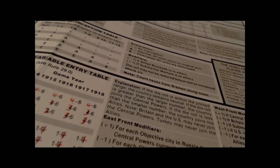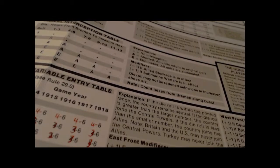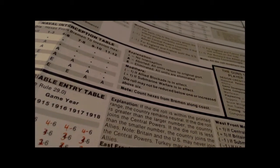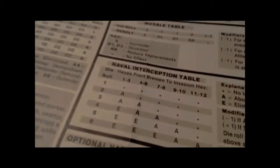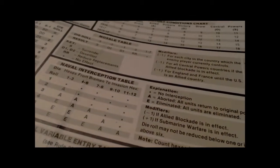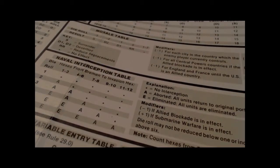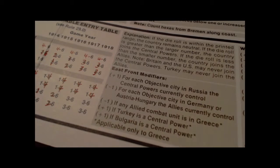The game comes with two major documents. One is a player aid chart, and the other is the actual rules. The player aid gives you the abbreviated sequence of play, the reinforcement schedule, combat results table, different victory conditions based on the game year, weather table, morale, naval interception, variable entry, and all that kind of stuff.